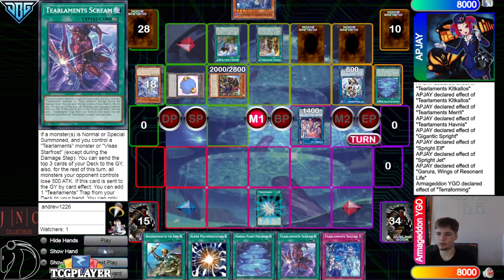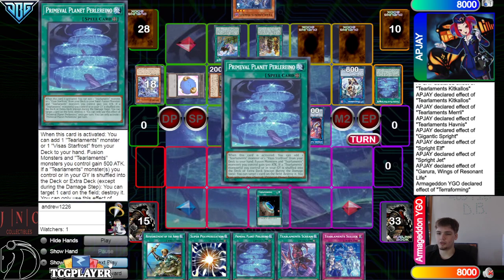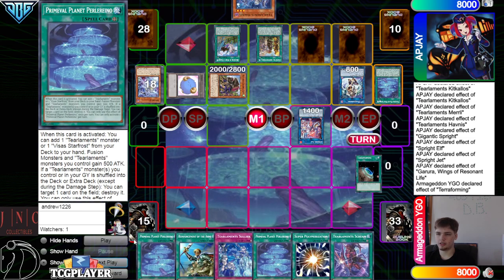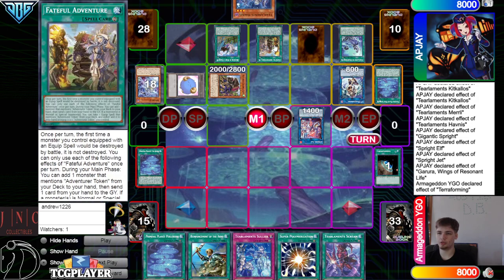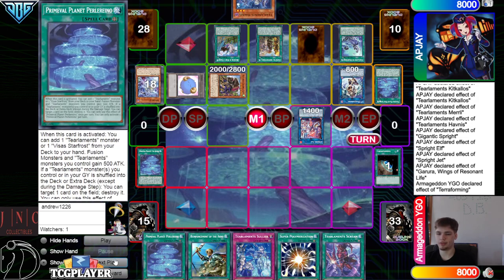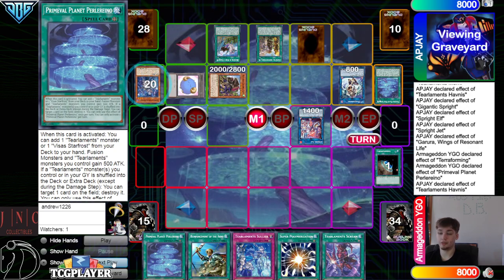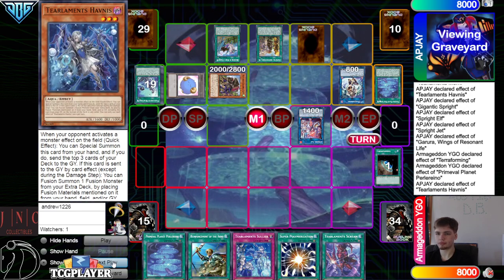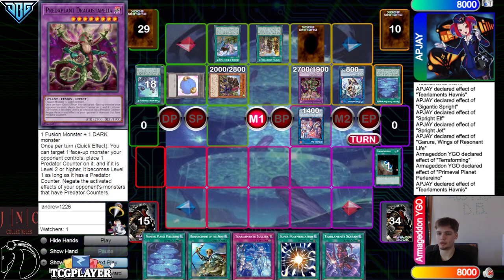Drill Scream — good card by the way, good card Scream. Actual Terraforming, and then Terraforming — go grab Planet. Mystic might be very awkward into a Heartbeat, Smasher, Draco back endboard. But they're going to Heartbeat, target Planet, shuffle it back, Hufina's Effect — put back Hufina's and Garua, bring out Dragostepalia.